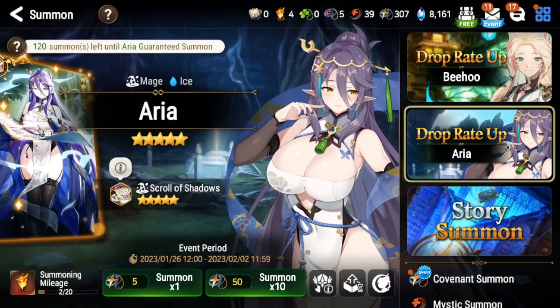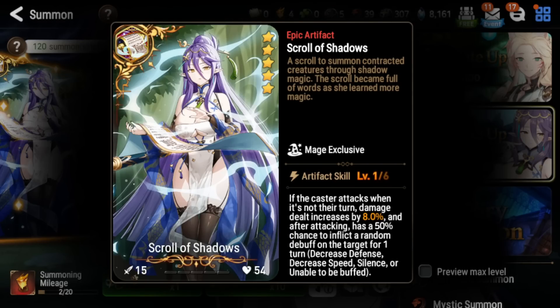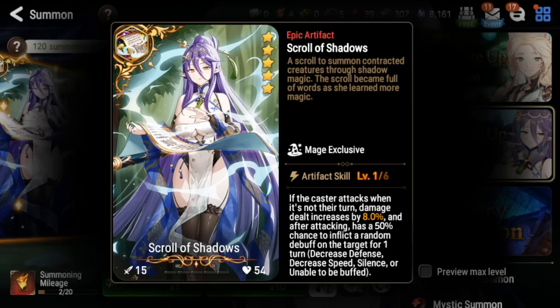Now for Scroll of Shadows — this is a mage-exclusive artifact. When the caster attacks on a turn that's not their own, they deal increased damage, and after attacking there's a 50% chance to apply one of: defense decrease, speed decrease, silence, or unbuffable — all very good debuffs. Most people will want this on Aria given her counter-attack build, but many prefer to run her on Iela Violin or Fairy Tale Tenebria's artifact instead, which do similar things. Because of those free-to-play alternatives, this artifact is not really a must-buy.